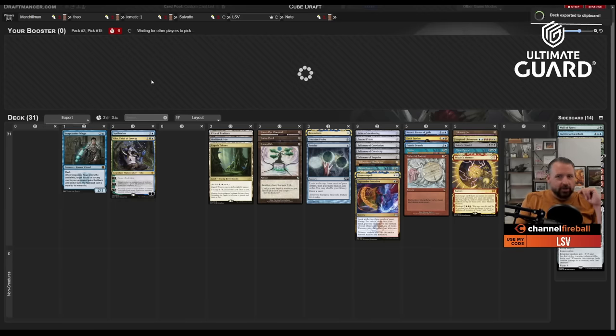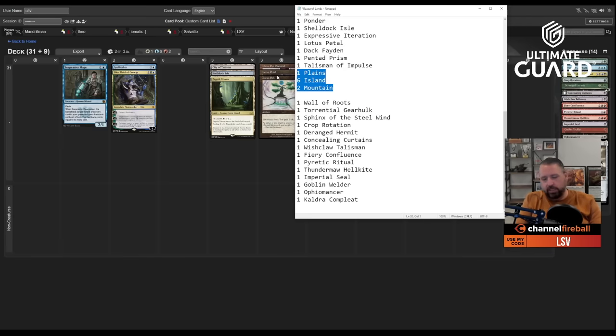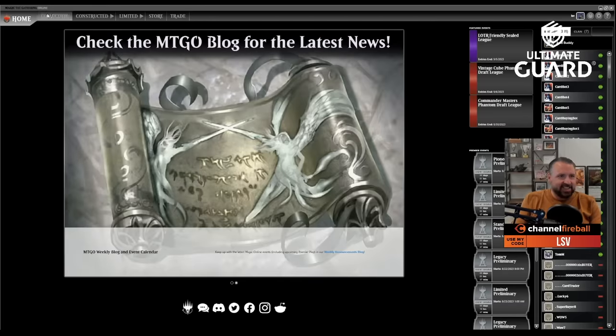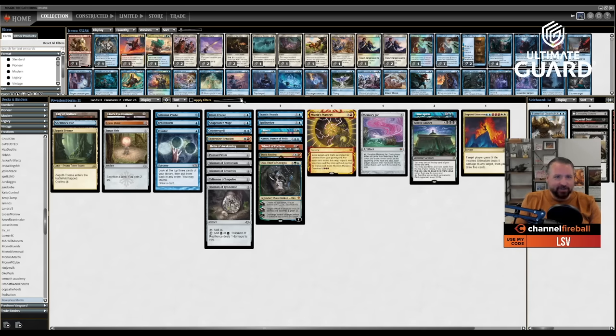I'm trying to figure out how good these storm decks are. It feels like there's a lot of combo potential here. It's a little easier when you open busted mana acceleration, which I didn't, but I have a lot of good cards. Dream Halls is probably in that High Tide deck — we'll call this 'Powerless Storm.' Maybe after losing a bunch with storm I'll go back to drafting white-green midrange, but for now we're going to let them cook.